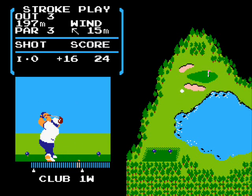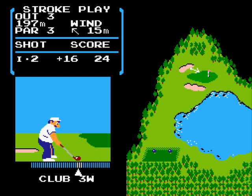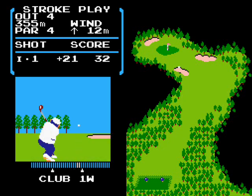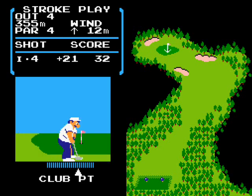After you choose your club and line up your shot, it's time to hit the ball. A meter underneath you determines the power and accuracy with each shot. Pressing A starts the meter, sending the arrow across to the left. Pressing A again sends the arrow back to the right. The closer the arrow gets to the edge, the more powerful your shot is. Then you'll want to stop the arrow by pressing A again as close to the white portion of the meter as you can — the closer you get, the more accurate your shot is. Some clubs have smaller and larger accuracy meters, and the putter has no accuracy meter; it's all about how much power you put into it.